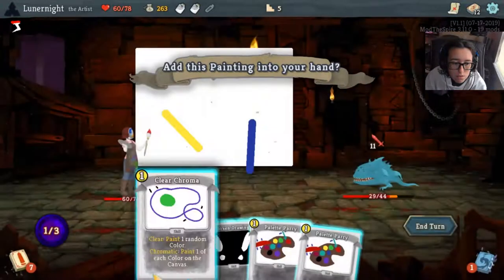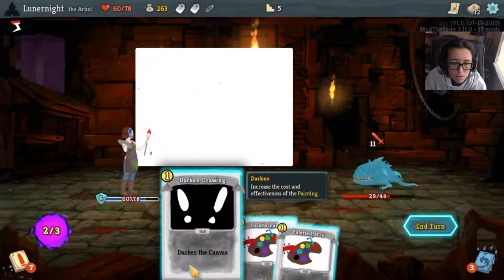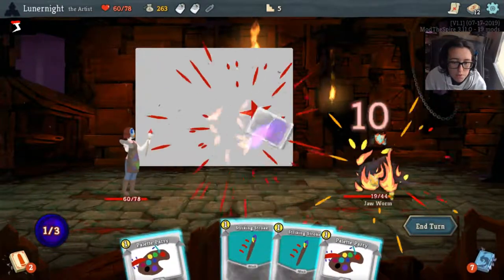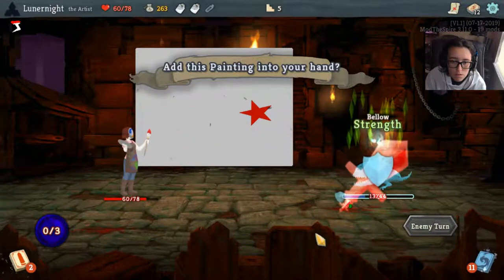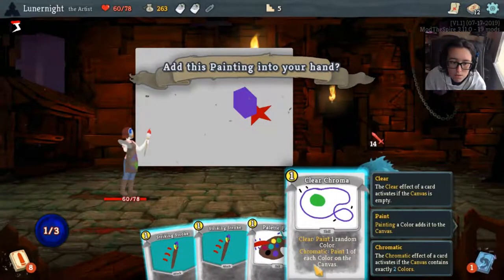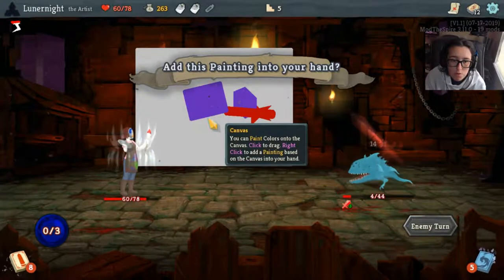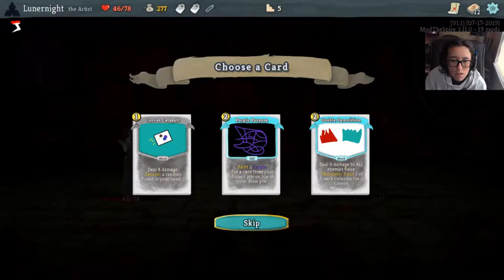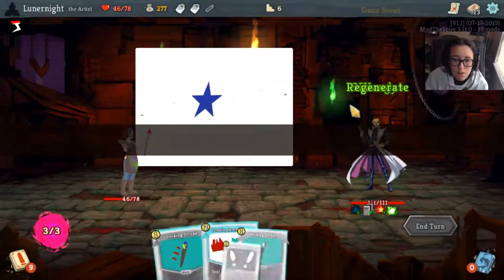One energy. Two energy and six block — okay, I'll confirm that. Darken the canvas and gain five more block. Paint a red which does damage — red does damage. Apply four cursed, apply 16 damage and eight cursed. I want to know what curse does. Paint one of each color on the canvas. So far this is going pretty well.